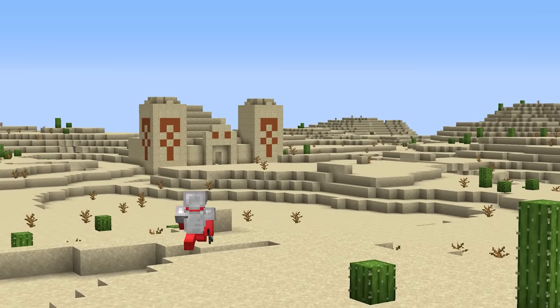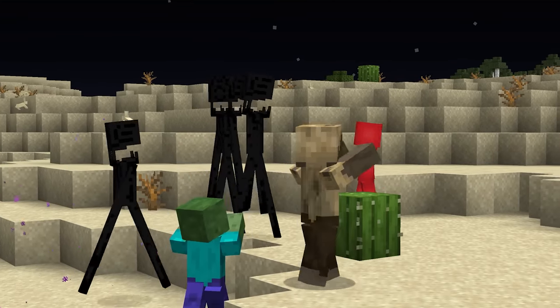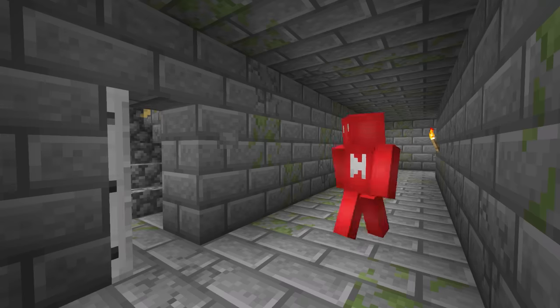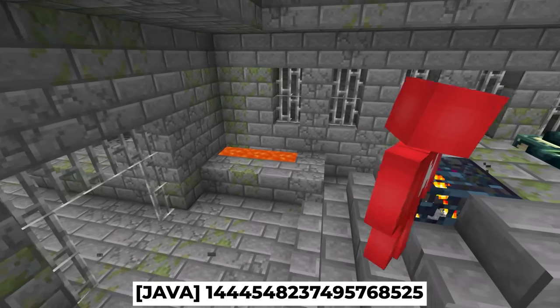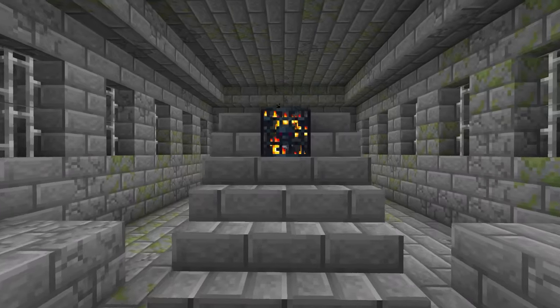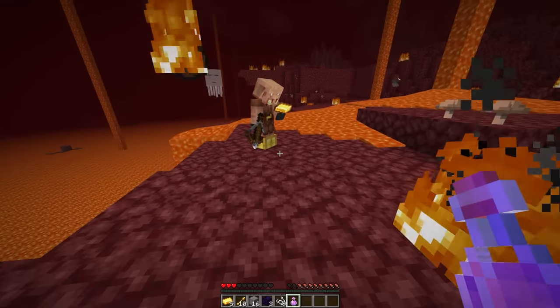Number twelve. Possibly any speedrunner's least favorite part of a run is the hunt for ender eyes, due to the random luck needed for blaze rods and ender pearls. But there is another option: it's possible to find a fully loaded end portal with all of the eyes intact. And while it has been found before, you're gonna need a lot more RNG to recreate this. So maybe piglin bartering is still the way to go.